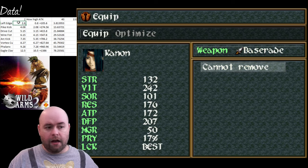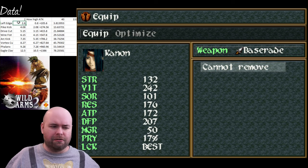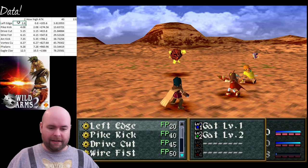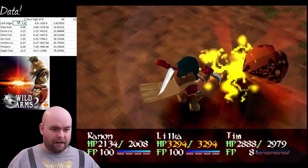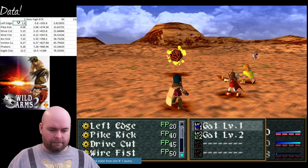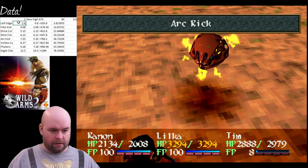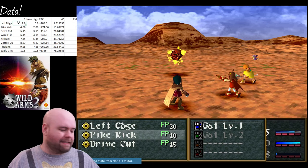Her weapon makes zero difference. Which, if you look at the attack animation, it kind of makes sense - you're looking at Cannon reaching out... Actually, for Left Edge she does use her weapon. But for things like Arc Kick, she is using her weapon too. Never mind, that doesn't make any sense at all.